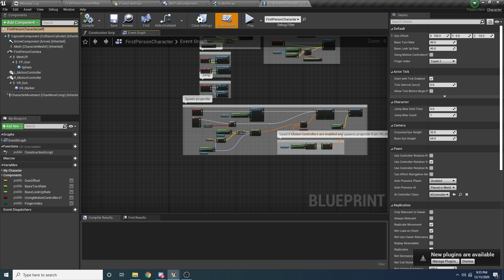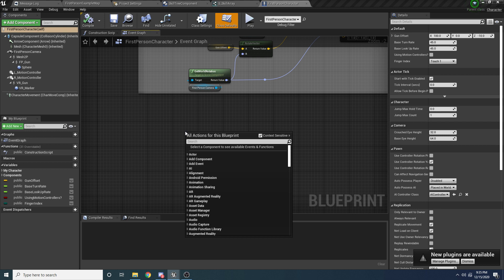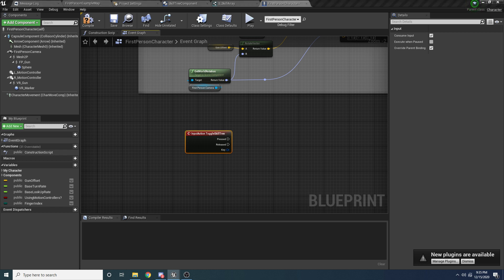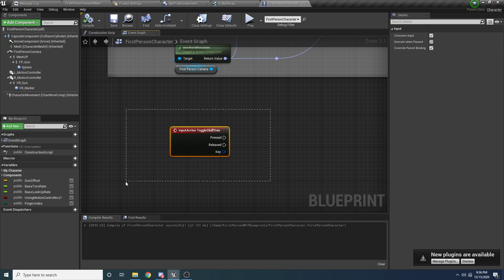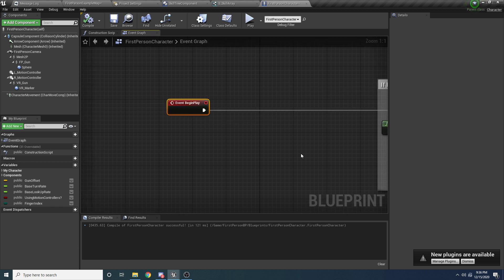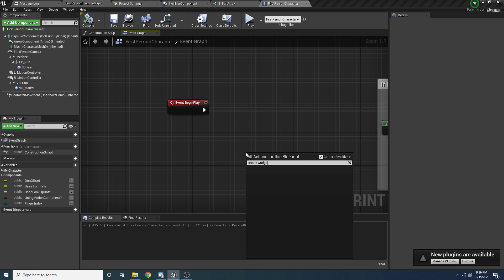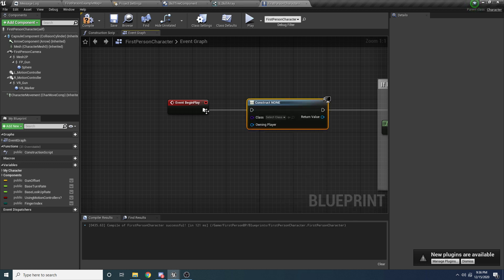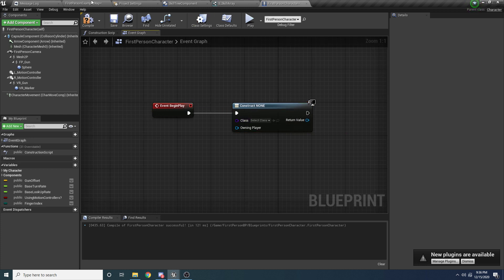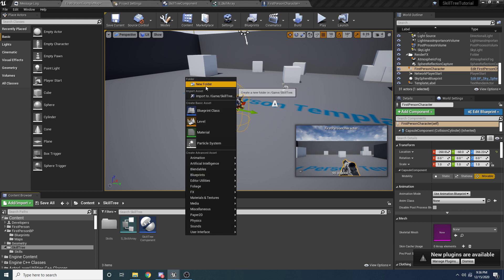Inside the toggle action, we want to check if the skill tree is currently being shown. If it is, hide it; if not, show it — because we're toggling it. A better approach than creating and destroying the widget each time is to create it once in Begin Play and just toggle its visibility. So let's go up to Begin Play and add a Create Widget node. We haven't created the widget yet, so let's back out and do that. Go to the Skill Tree folder, make a new folder called 'widgets', right click, select User Interface Widget Blueprint, and call it Skill Tree Widget.